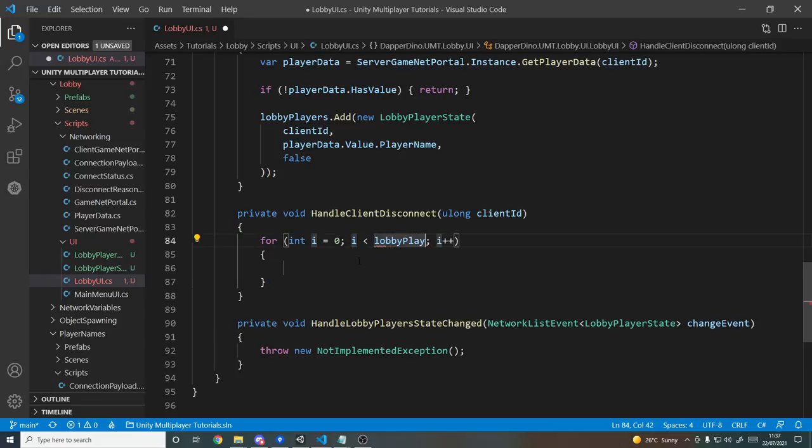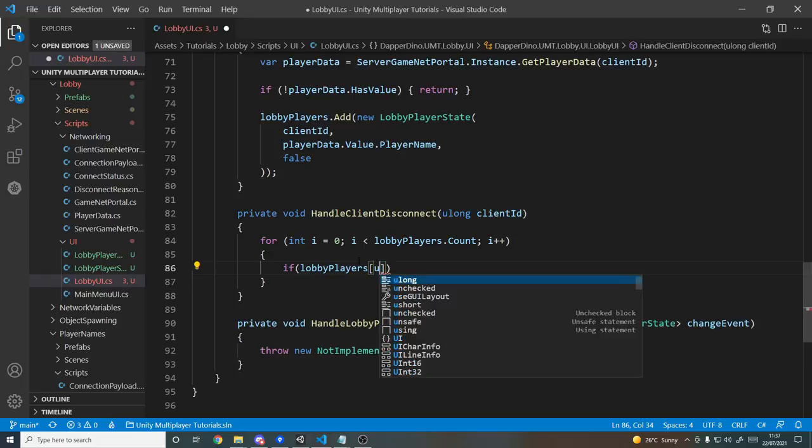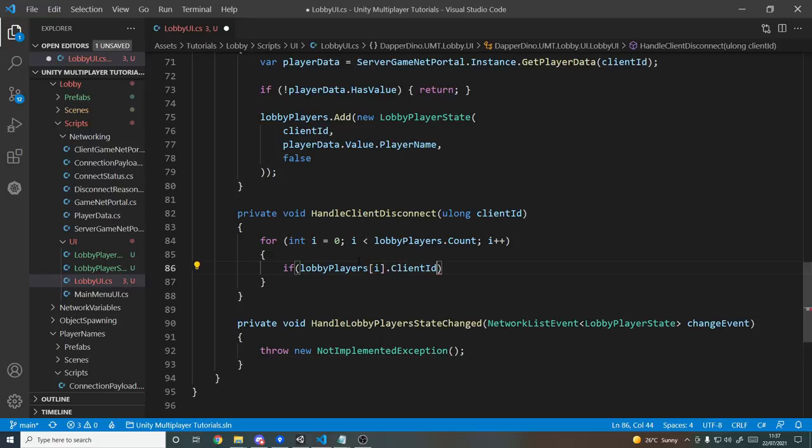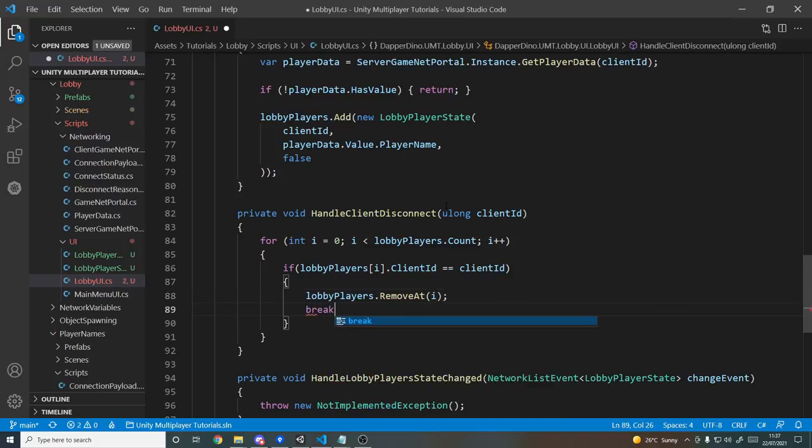For HandleClientDisconnected, we loop over lobbyPlayers.Count. If lobbyPlayers[i].ClientId matches the disconnected client's ID, we call lobbyPlayers.RemoveAt(i) and break. That's all that's needed for disconnecting.